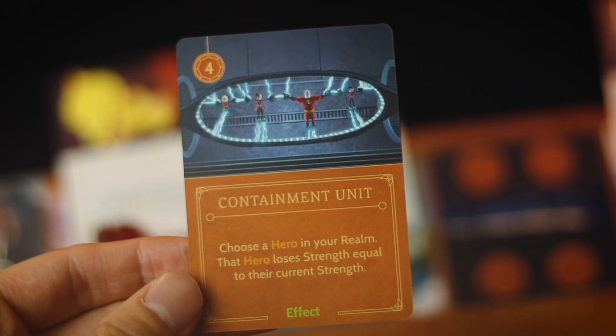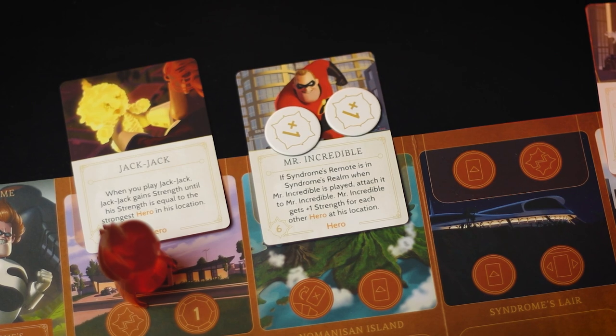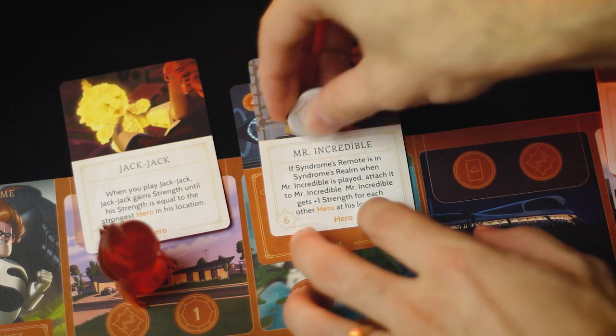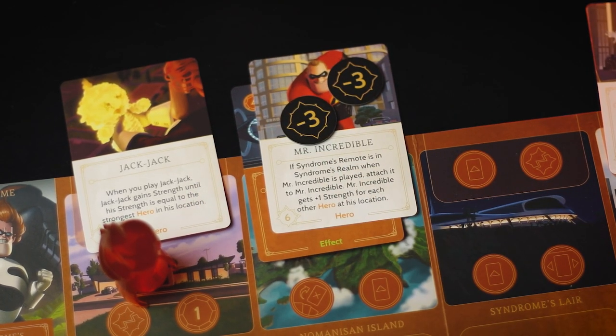Then we've got the four power cost Containment Unit. This says to choose a hero in your realm — that hero loses strength equal to their current strength, essentially bringing their strength down to zero. This is going to wipe any previous effects affecting that targeted hero, so even if the hero already had plus two strength, you're just going to bring them all the way down to zero. This is really strong in the fact that you can just defeat these heroes very easily, but this is at a high power cost so you're going to want to be careful when using it.